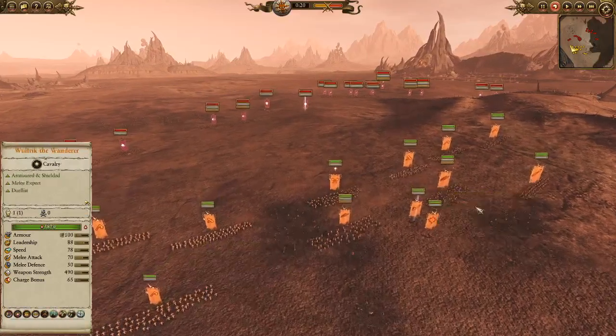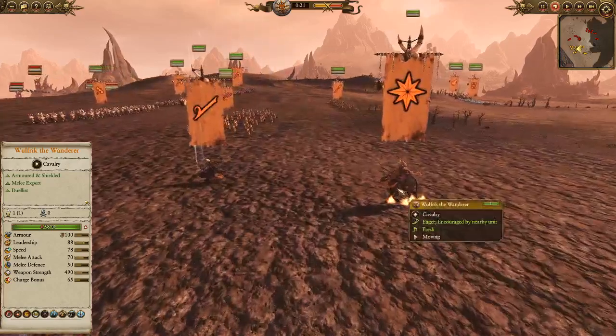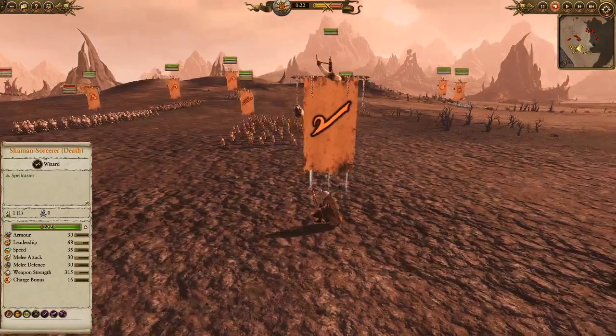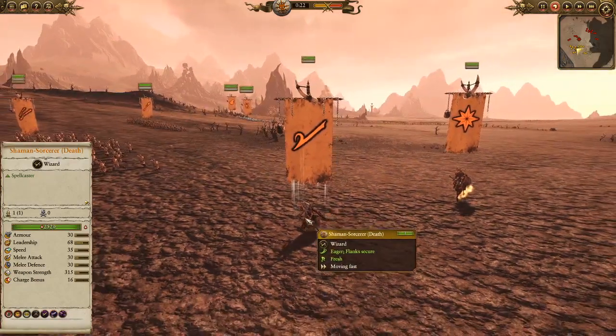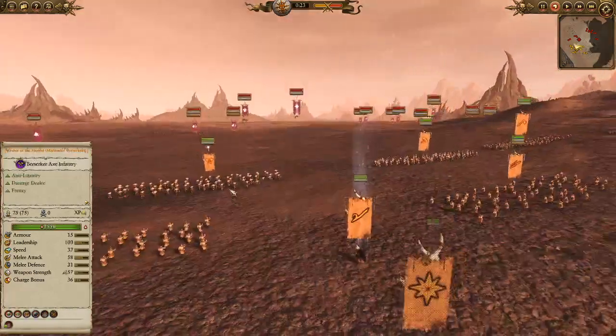And then there's some more Marauders, some Spearmen here off to the side — nice to have a little bit of Anti-Large. And then we've got Wolfrig the Wanderer on horseback. Decent choice, he's got all of his abilities — we should be able to see some good Sea Fangs and Hunter of Champions. And then the Shaman Sorcerer with the Lore of Death, Spirit Leech, and it looks like Fate of Bjuna as well.